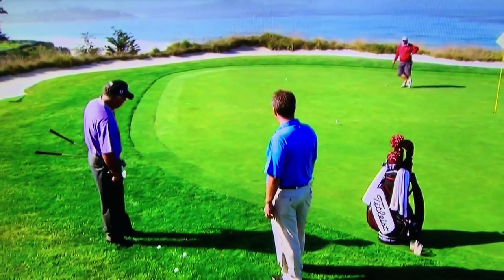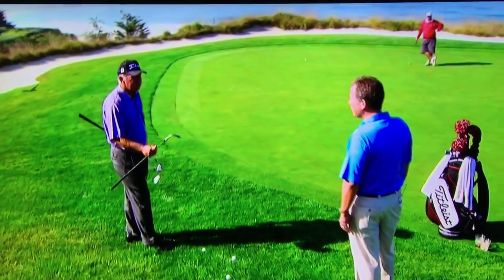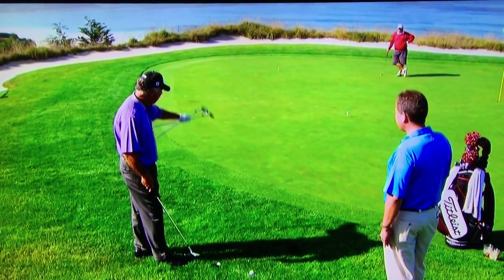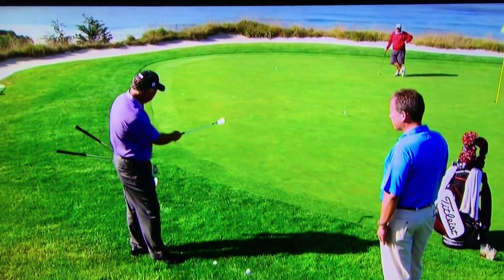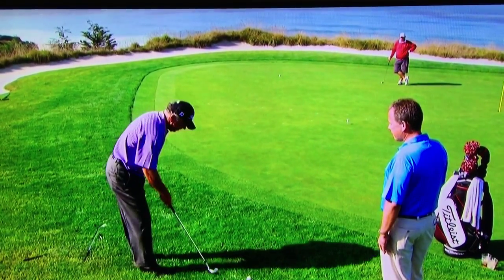For example, this first ball here — I'm in the rough. I'm going to use a more lofted club, probably my lob wedge, which is a 60 bent to 59, so I can get the ball up, because I don't have a lot of area for the ball to stop. Get the ball up in the air a little bit. For a shorter shot, I'm going to use this club right now to this first ball.